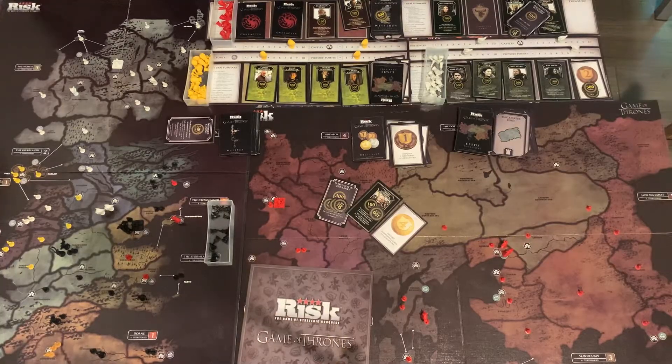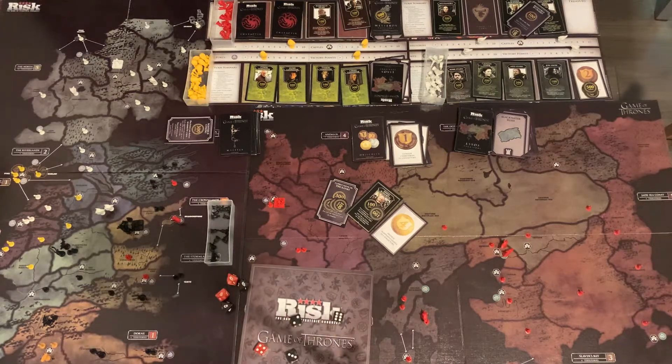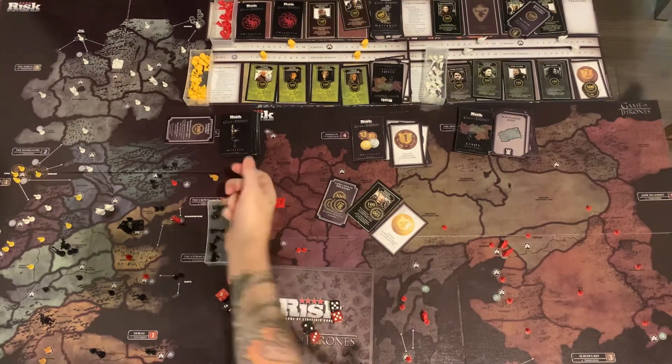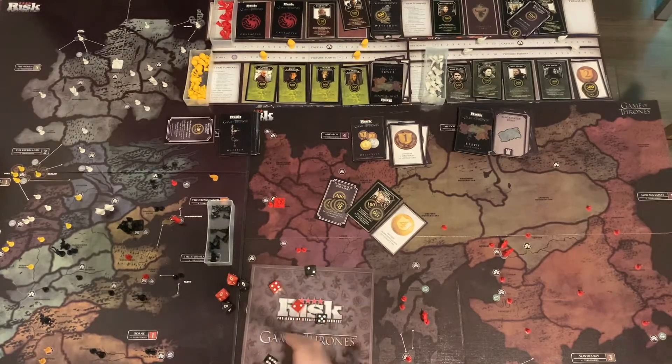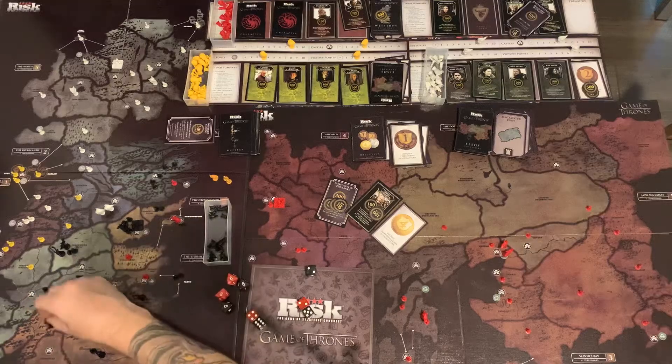Let's start doing attacks. First, we'll attack from Red Mountains into Sandstone. With Davos adding plus 1 to all attacks, they roll 6 and 3 against Sandstone's defense of 5 — that's a tie at 3, so 1 and 1. Next round they roll 6 and 5, defeating 2 more. They've already defeated 5 total.